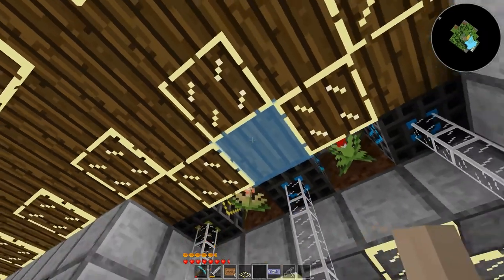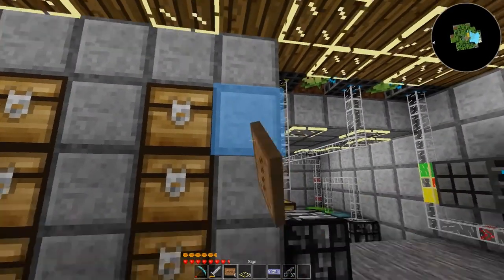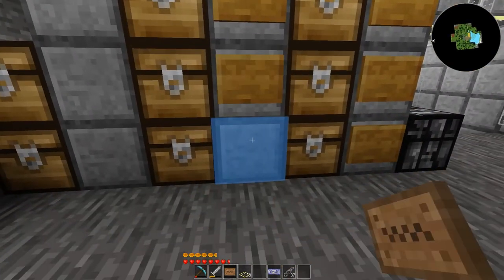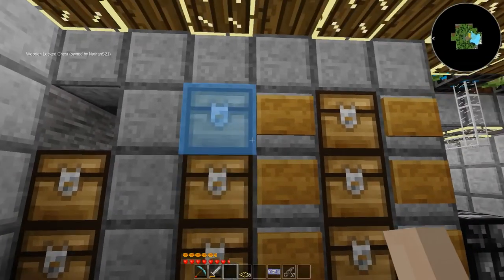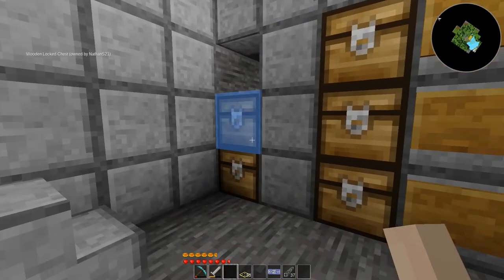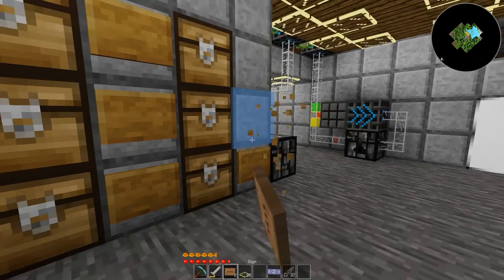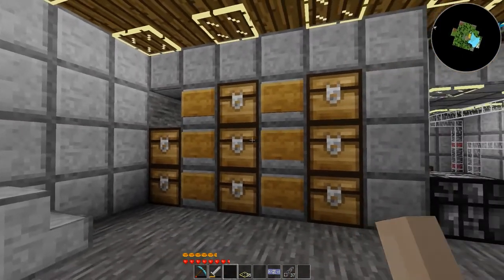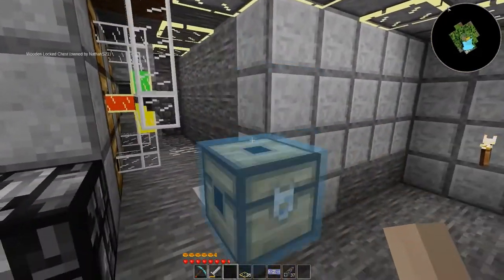How did that guy get in my house? Well, as long as he doesn't glitch through, I'm okay. I can be more efficient and just use arrows, but that's going to leave these with nothing — so that was kind of a bad design. Well, I guess we all make design errors at times.